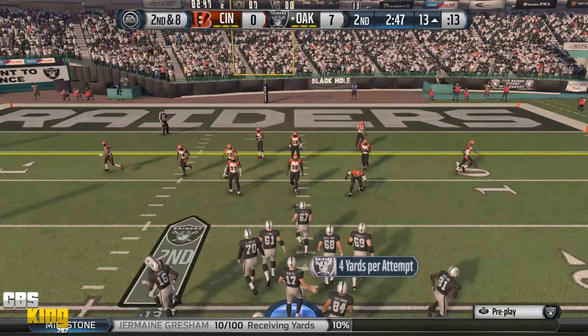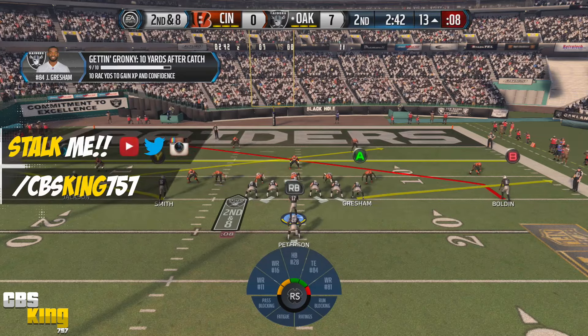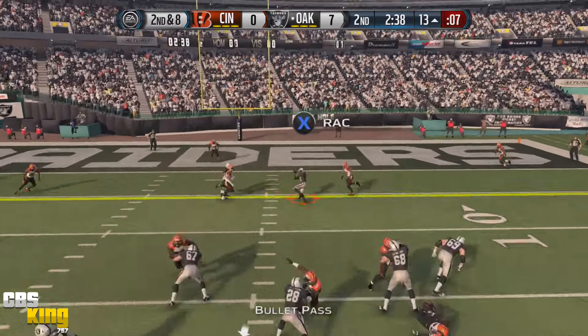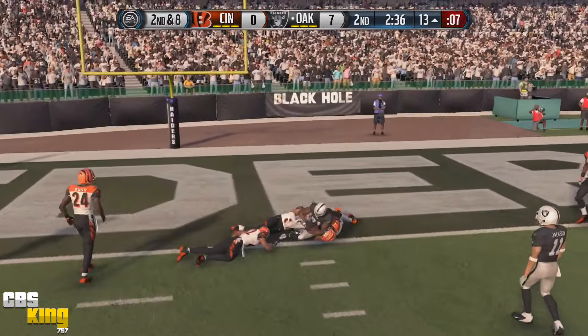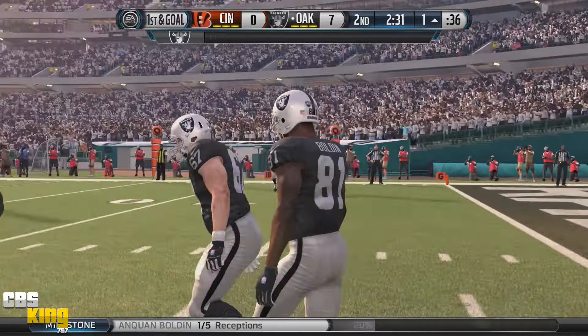I set up a bold route on the right side with DeSean Jackson out there — he can't cover, can't take big hits over the middle. So let's go with Boldin here. I see you, Anquan! It worked to perfection — should have been a touchdown.